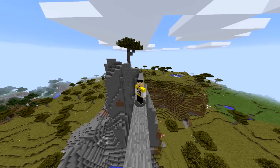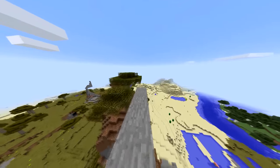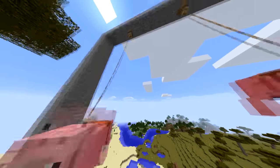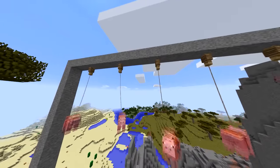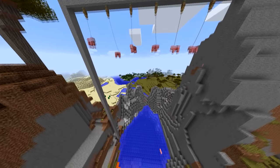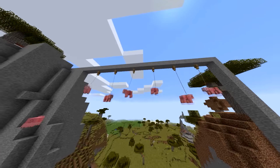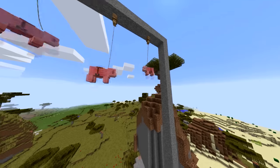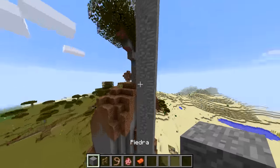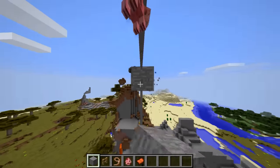Bienvenidos sean todos ustedes señores a un nuevo video de Minecraft en el que en esta ocasión, claro que sí, ustedes han leído bien el título. Vamos a estar viendo cómo hacer un columpio en el específico de cerdos. Es algo divertido y se ve muy gracioso. Aquí lo he hecho súper inmenso, nada más para poner varios cerdos, pero obviamente la altura del columpio no debe ser esta — debe ser aproximadamente como de 10 bloques, para que esté a nivel del suelo y parezca columpio de una forma más evidente.